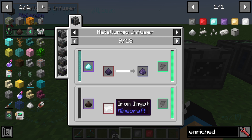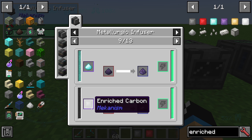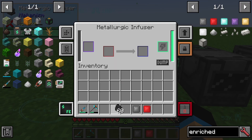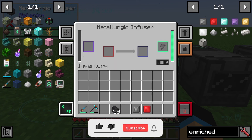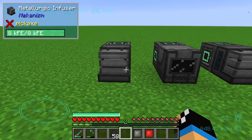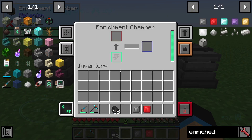To get enriched iron, you need one iron ingot and coal — coal block or enriched coal. You put one coal on the side, and you can see that you will get 10 millibuckets out of one coal.